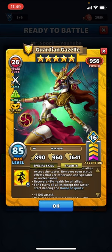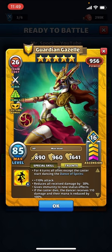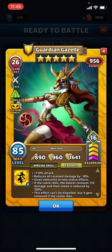Let's take a look. It removes all status effects on everyone except the caster, even undispellable ones — so no difference there. Up front, it heals everyone; it says recovers 48 health for all allies, though I'm curious if that includes her. For four turns: 110% attack — it was 150% in beta and 100% on the normal version, so 110% is a slight boost. Reduces received damage by 30%; it was 40% before, and the non-costume is 50%, so the non-costume version may be better there. It also gives immunity to new status effects.